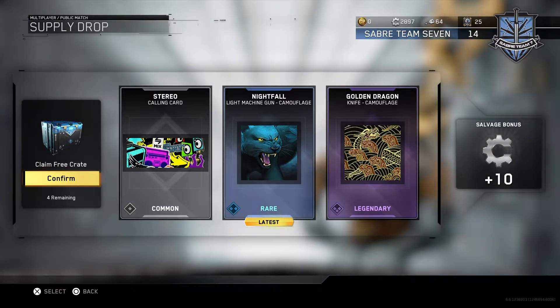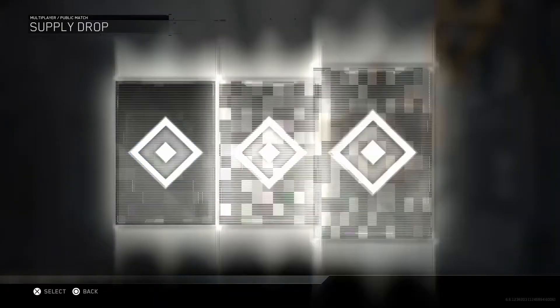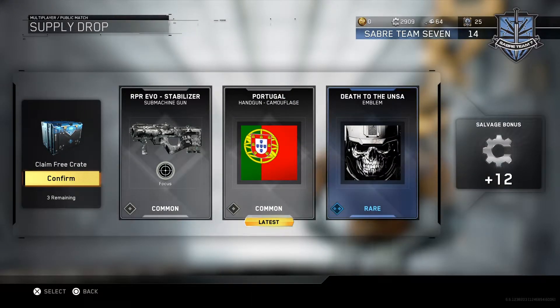Rare and legendary! We got the golden dragon knife camouflage. Why am I getting knife camouflage? I want them on my gun. Oh, light machine gun camouflage — Nightfall. That looks really cool. And the stereo calling card — that looks pretty cool, but it'd be cool if it was a camouflage. That album's not bad either, it's pretty cool.